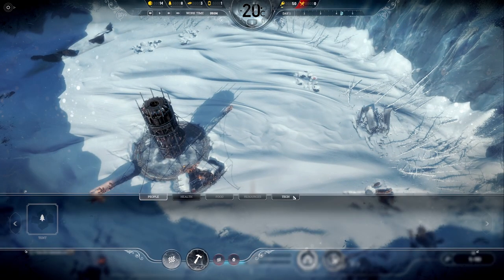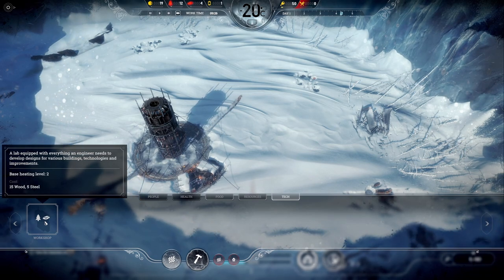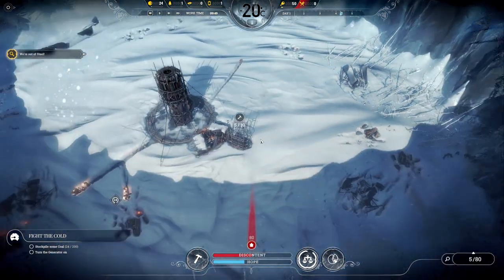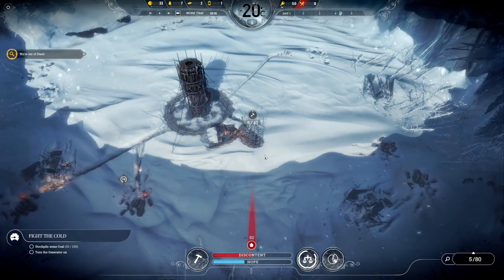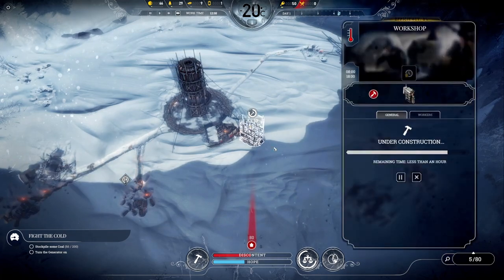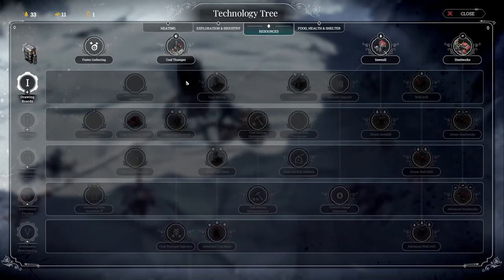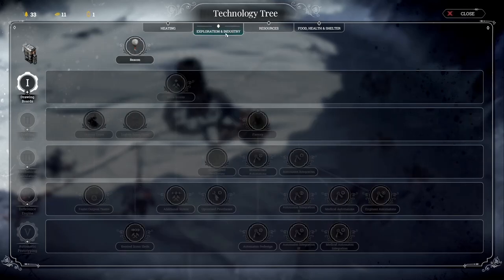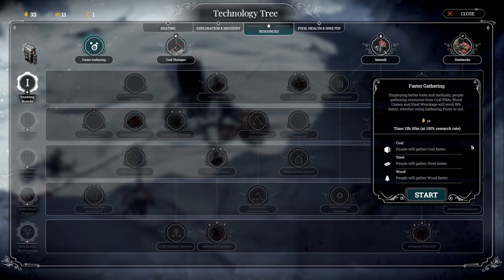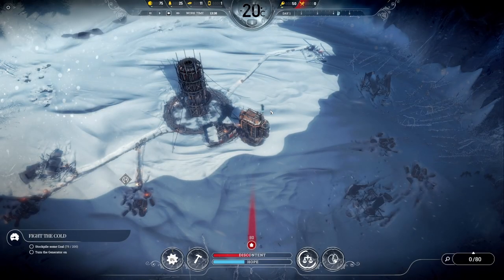We might also do the same for the steel but we're not entirely sure just yet. The first thing we want to build is the workshop — we just need a few more steel. Let's plop it down here. The five engineers that are not blocking resources are going to help build this and also work in here. The first research I'd like to do is either the beacon or resources — faster gathering seems more important right now.